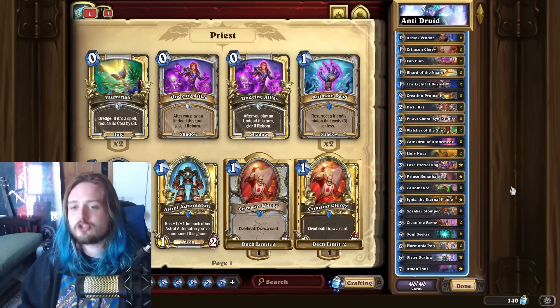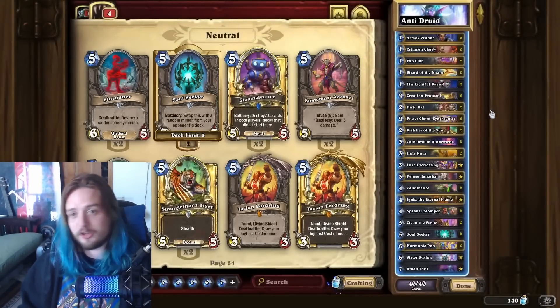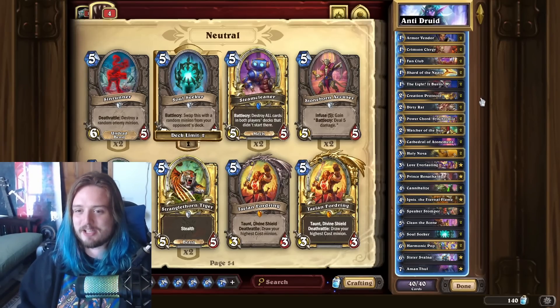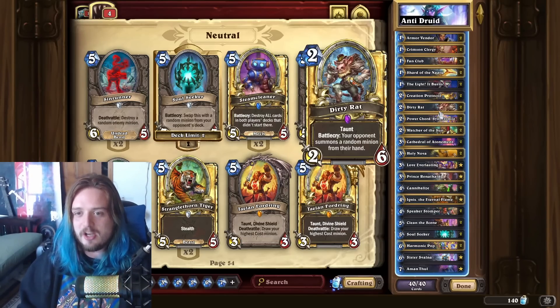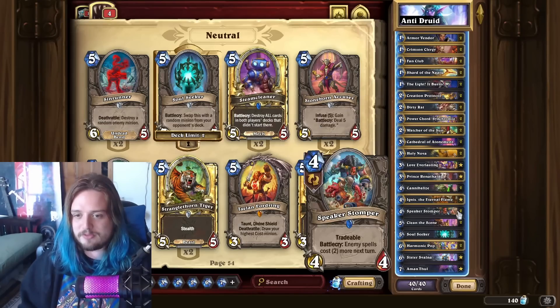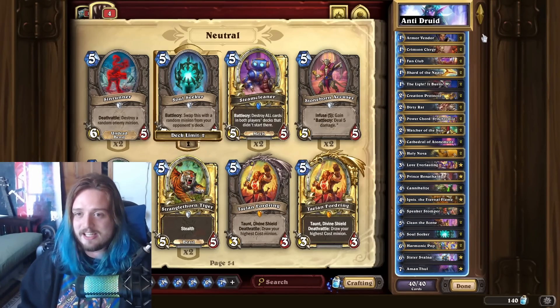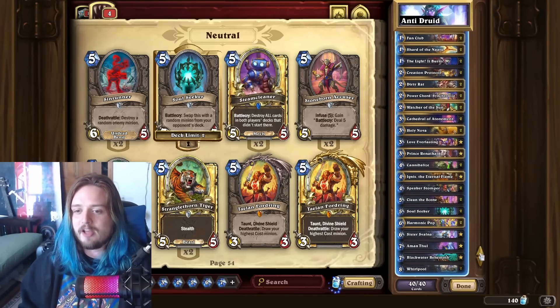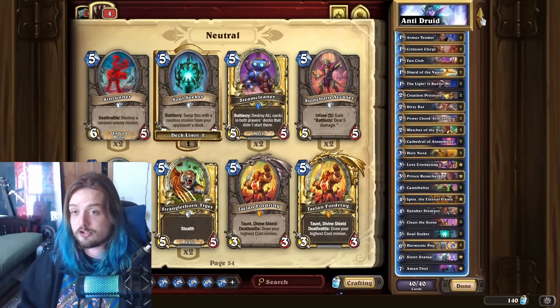People literally hate Druid so much that they're running Soul Seeker in Priest. This should tell you how bad the Druid problem is, because we are running every single disruption card that is even possible — except for like a Cult Neophyte — but we do have Speaker Stompers, Soul Seekers, Dirty Rats, and we have everything that we want to try and disrupt with. Speaker Stomper discounting spells, and oh my freaking god — I cannot believe that we are in a metagame where Soul Seeker is legitimately seeing play as a way of trying to disrupt the biggest bad that we have in Hearthstone right now.